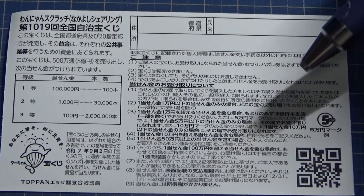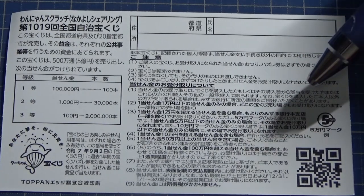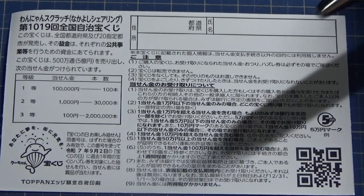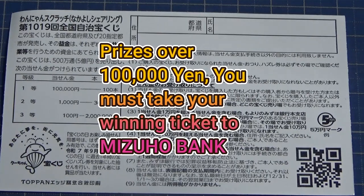All winnings are tax-free in Japan, and even foreign tourists can play this game. Even though the jackpot is Jumanen, not all kiosks can cash this out. In that case, you need to find another kiosk that will cash out Jumanen — it's usually displayed on the window. If you can't find a kiosk that can cash out Jumanen, then you need to take your winning ticket to Mizuho Bank.